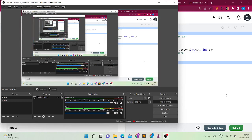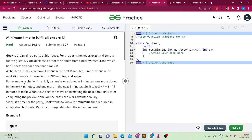Hello friends, in today's video let's solve a GeeksforGeeks problem of the day, which is minimum time to fulfill all of the orders. Geek is organizing a party at his house, and for the party he needs exactly n donuts for the guests. Geek decides to order the donuts from a nearby restaurant which has L chefs, and each chef has a rank R.